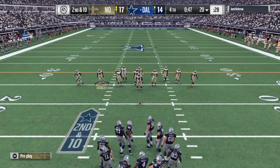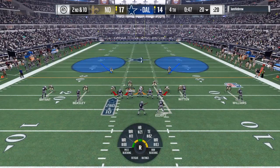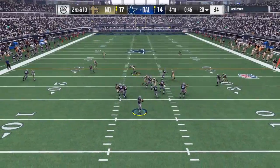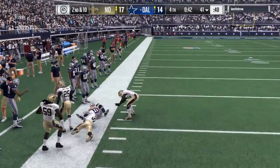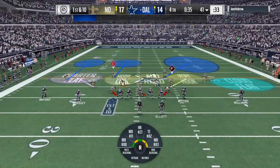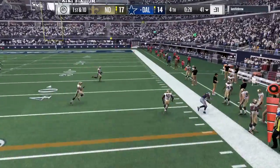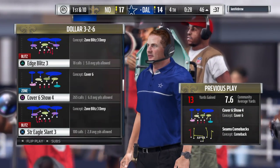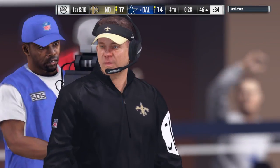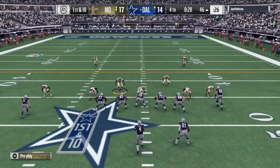Not able to connect on the first-down pass play, now it's second down. Looking to jam the receivers at the line — press coverage defensively. The defensive line disperses, maybe expecting a pass. Back to throw — he's got the connection to Cole Beasley and he's brought down after a nice gain of 21 yards. Really nice connection on the corner route: the receiver sets up the defensive back by moving him inside, then breaks back to the corner. 13 yards on that pickup, first down Cowboys.